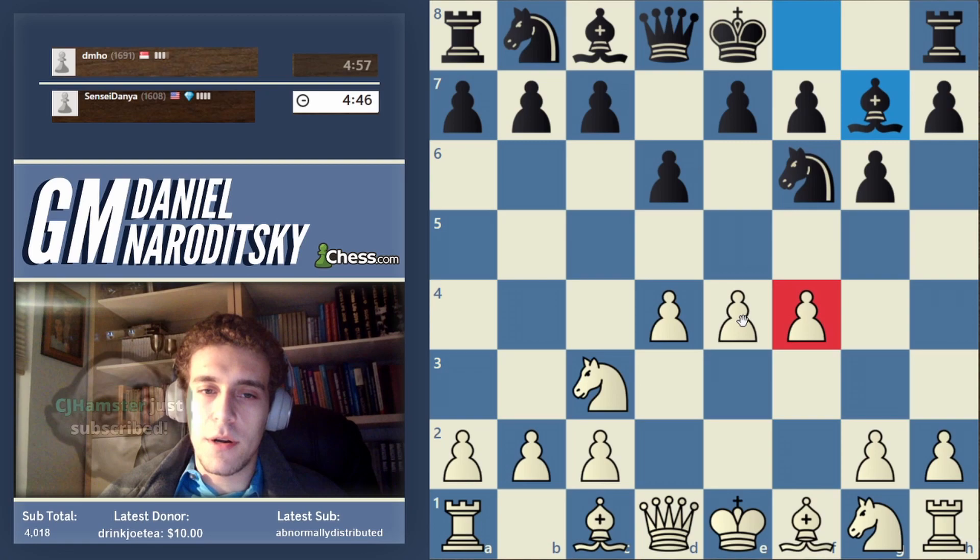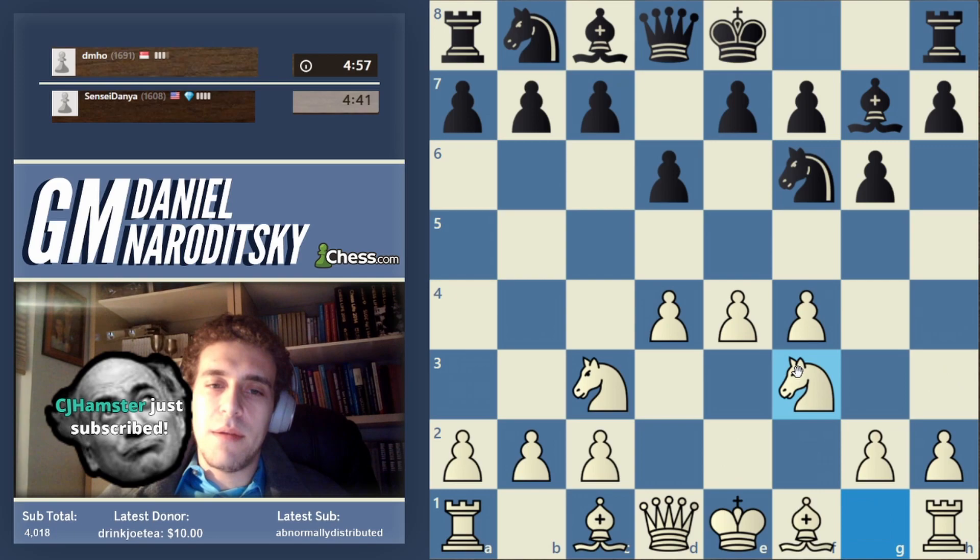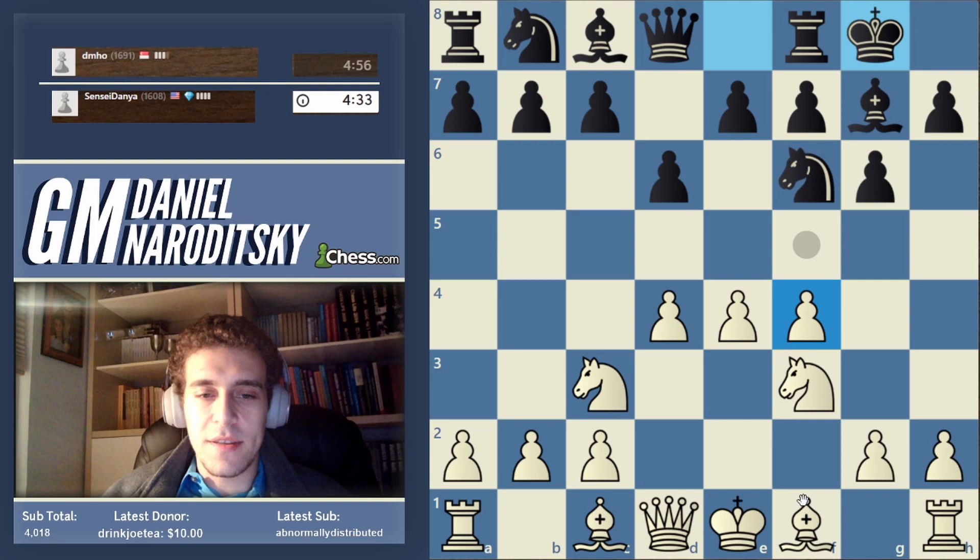Let's go with the Austrian. Yazesi wanted me to play an Austrian attack, which is f4, where you arrange these three pawns like this — thank you CJ Hamster. Basically the Austrian attack builds a big center. And what you're not trying to do here with white is attack on the king's side yet. You're banking on the center.